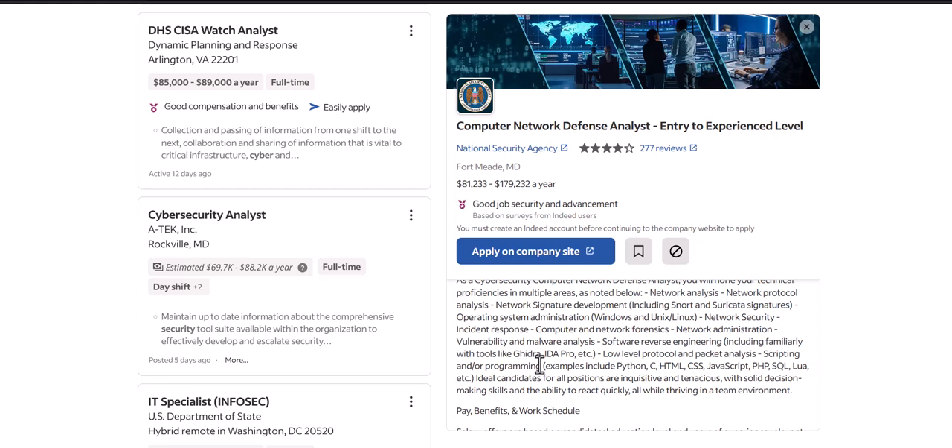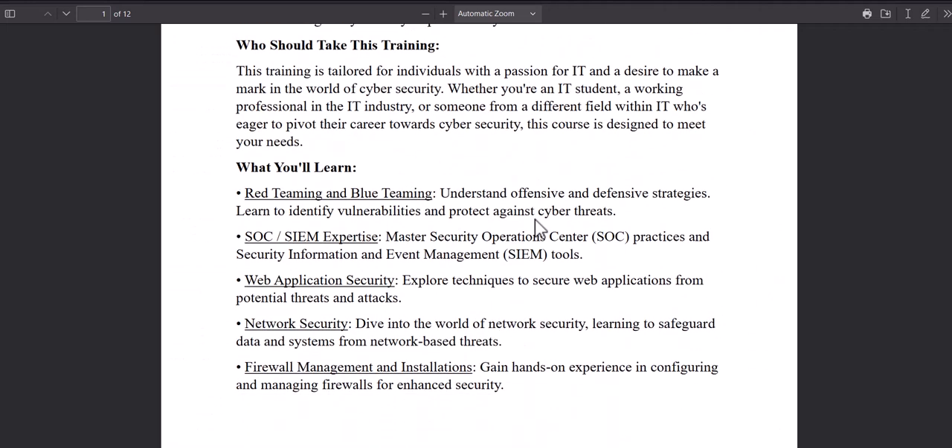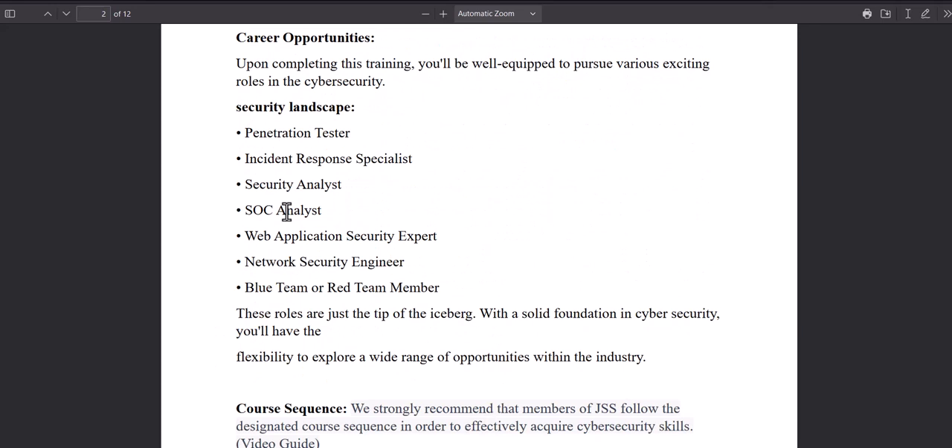A lot of people don't get the job because somebody else has done that homework before them. This is exactly what we are trying to achieve from our roadmap. From this very practical and hands-on roadmap, you are going to learn about red teaming, blue teaming, SOC, web application security, network security, firewall, and incident response management. After completing all of the hands-on labs, you can go for penetration testing, incident response specialist, security analyst, SOC analyst, web application security expert, or network security engineer.